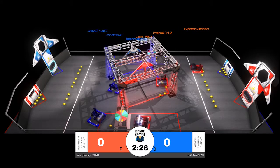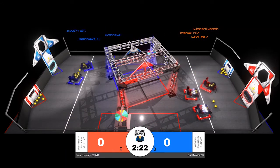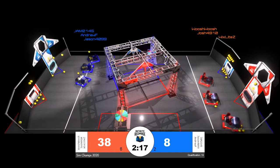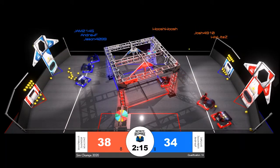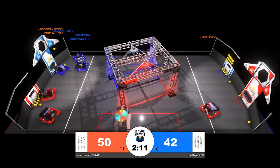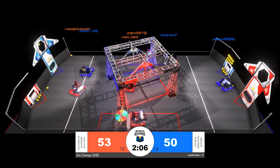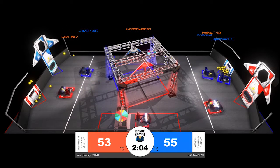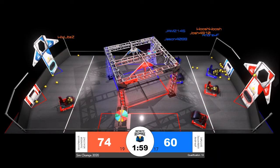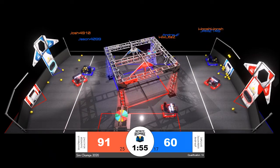That first 15-second pseudo-autonomous period is underway in qualification match number 19. We see an interesting move by Jam145 for the Blue Alliance — instead of going straight for power cells in front of their robot, they choose to turn toward the Red Alliance Trench and pick up a few power cells preloaded on the playing field floor. Typically we see robots going back to their own trench, but here in Sim it's super easy for robots to go wherever they'd like on the field for those first 15 seconds.